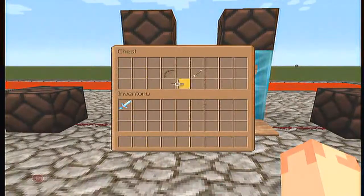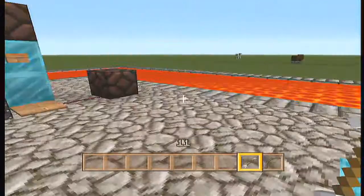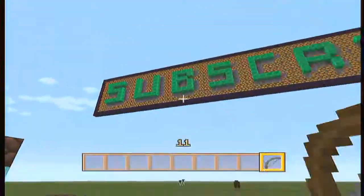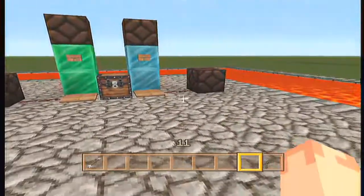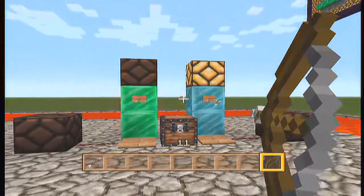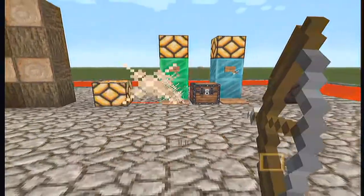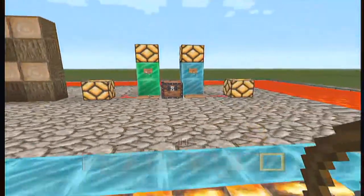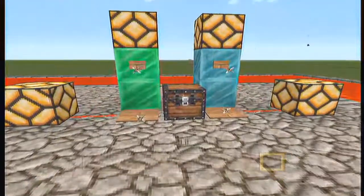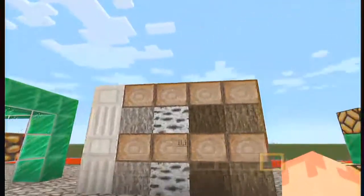We've got another mechanic added into the game. Now you can hit wooden buttons and wooden pressure plates with arrows, and it'll turn it on and keep it on until the arrow disappears. Which is awesome because that makes for good redstone maps.